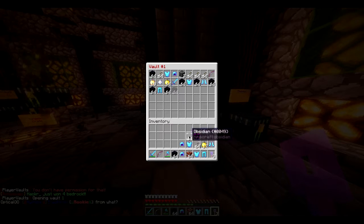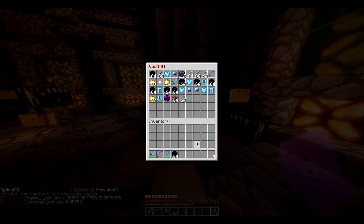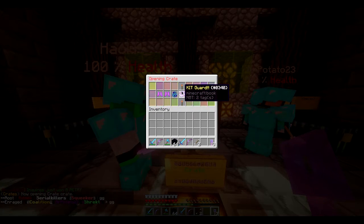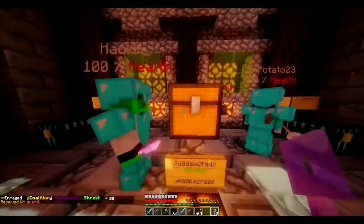Prior to this video, we got some crate keys earlier. I got everyone on crate keys and I opened them not on video, which was a bit stupid of me. Let's just open this again. And at the end I'll show you all the different prizes you can get from this. Kit guard - kit guard is really good. I'm excited because I just got kit guard. Let's go again.